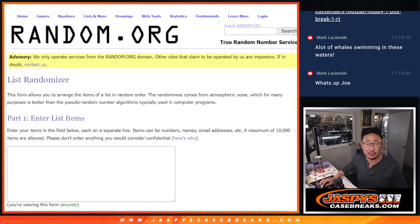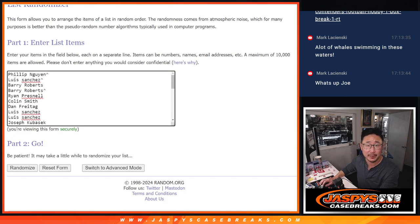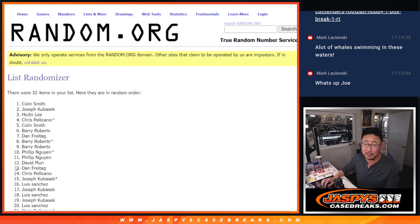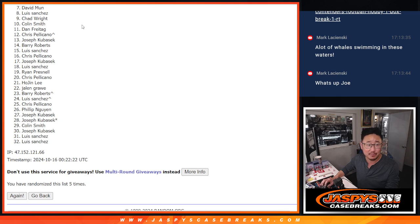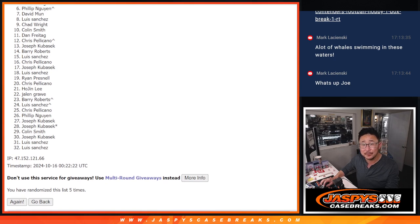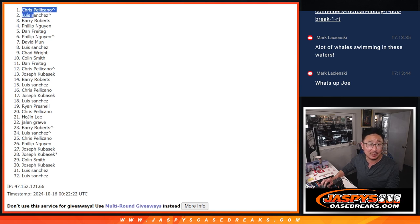Top five get into the break; the sixth spot gets the cost of the break — $110 in break credit. Let's roll it, randomize it: two and a three, five times. Seven through 32 — sad times, but I appreciate you getting in. Spot six, you're not in the break, but you do get $110 break credit. And Philip, it's cost of the spot. Top five, though, you're in the next break. Congrats to Dan, Philip, Barry, Luis, and Chris — you're in the break. Philip, with spot six, you'll get that break credit sent right after this video. I'm Joe, I'll see you next time. Bye-bye.